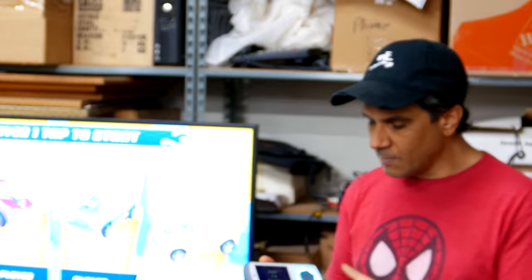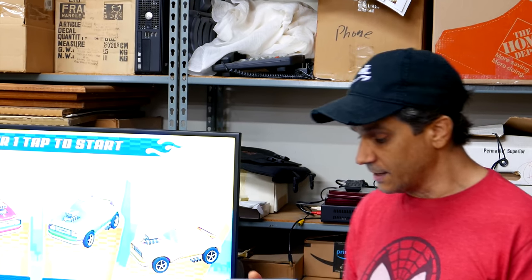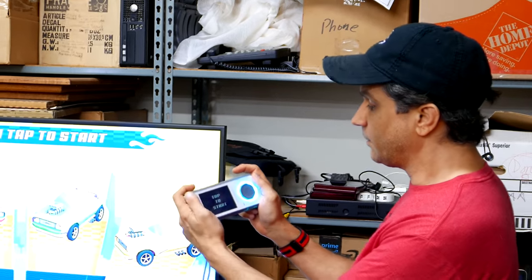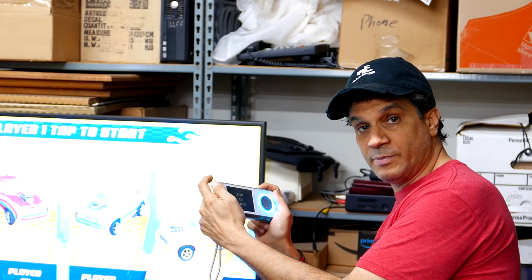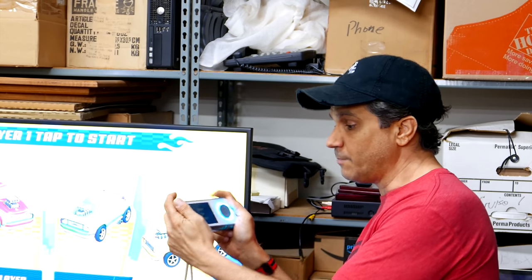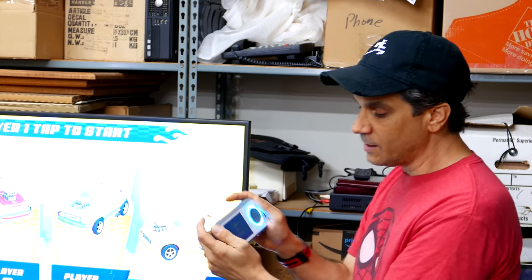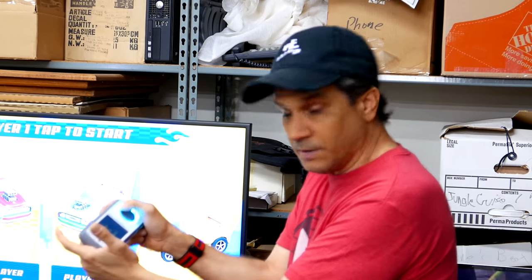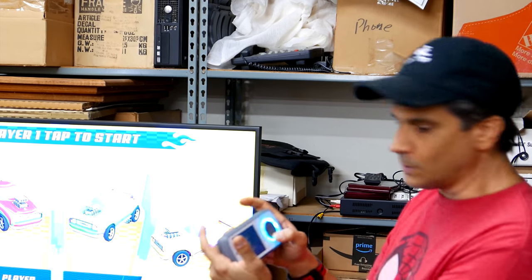On our controllers, one of the unique things is you can hold them any single way you'd like. For example, if you hold it horizontally like this, you can hit the top button to speed up, the right shoulder to speed up, and the left button to slow down. You can also use the disc to speed up and slow down — hit it up to speed up, down to slow down.